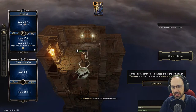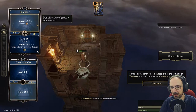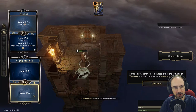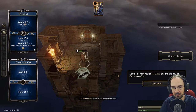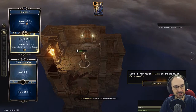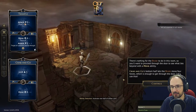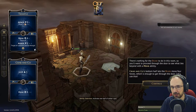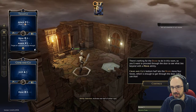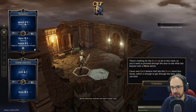You can pick any of the four card halves to use as your first action, but you must then use the opposite side of the other card for your second action. For example, you can choose the top half of Trample for Attack 3 with Pierce 2, and the bottom half of Grab and Go for a Move 4. Grab and Go's bottom half lets the brute move four hexes, which is enough to get through the door.